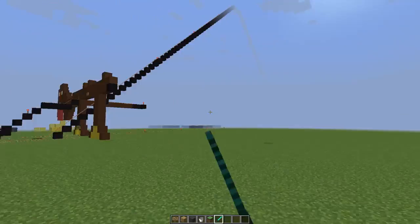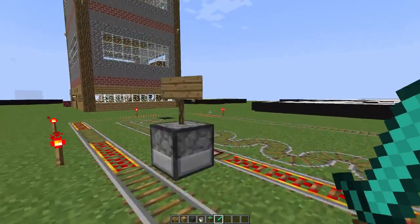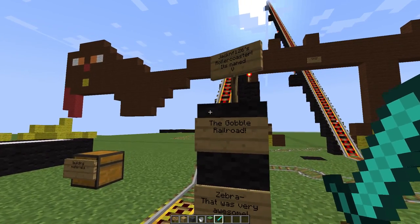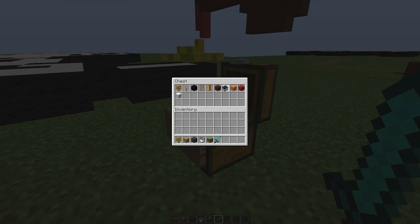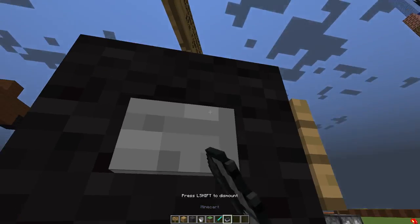They're very well designed inside and out, looks very cool. And then over here we have a roller coaster. This one is pumpkin pie — this one is jack_nf's126 roller coaster. It's named the Gobble Railroad. That was my quote on it. Let's take out a little thing and now let's give it a ride — let's go! This way, right? Yep, there we go, we're all in now.